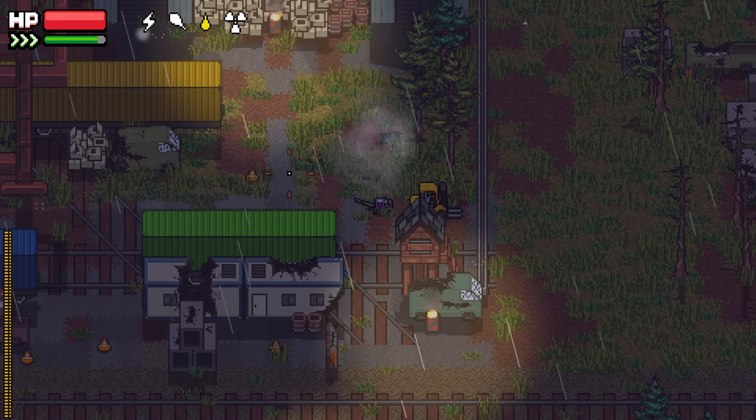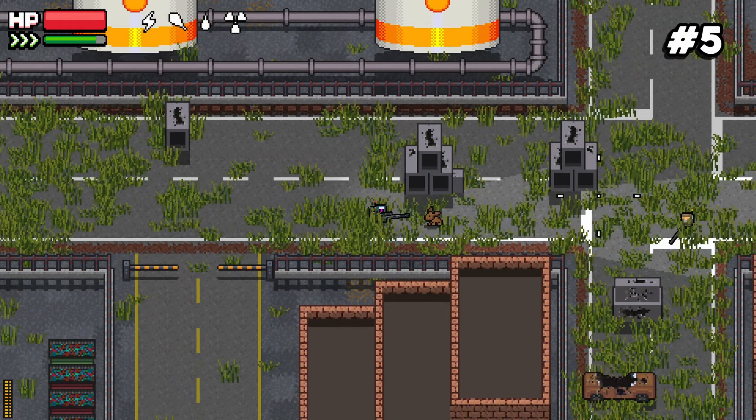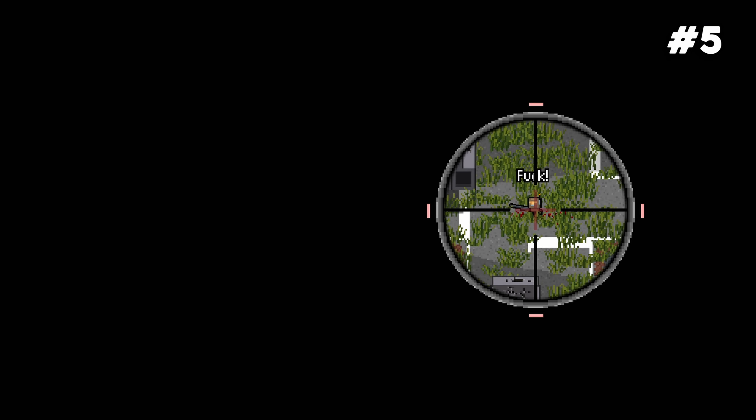Number five: when you use scopes, your shots basically have no travel time. If you place the crosshair right over your target there's no travel time and you don't have to compensate for the target's movement.